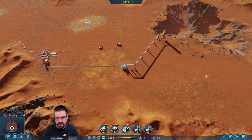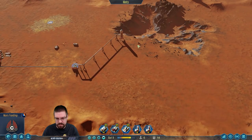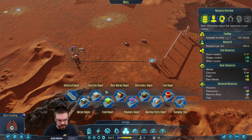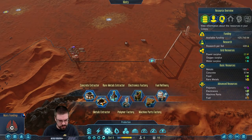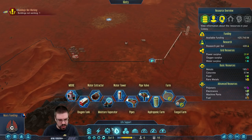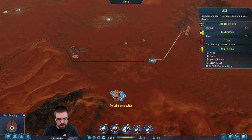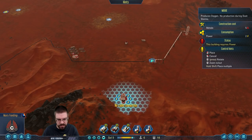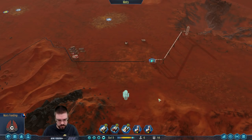Our water tower is filling up — perfect. Now we're gonna need to get a moxie down here. Since our main dome is going to be over here to start with, let's go ahead and kind of build this stuff close by. We're gonna make a moxie extractor right here.